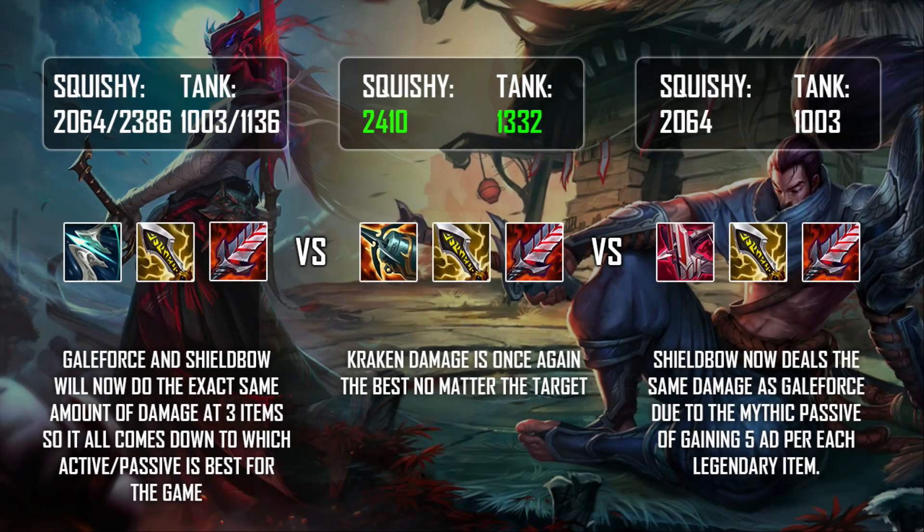There are a couple of interesting findings from this three item spike. The damage from Galeforce and Immortal Shield Bow are actually identical now if you don't factor in the Galeforce active. The reason for this is that the Mythic passive on Immortal Shield Bow grants you five extra AD for every legendary item you have, so the AD ends up being 60 on both Shield Bow and Galeforce at the three item spike. Kraken Slayer is once again the best damage-wise no matter the target — squishy or tank — outclassing both Shield Bow and Galeforce.